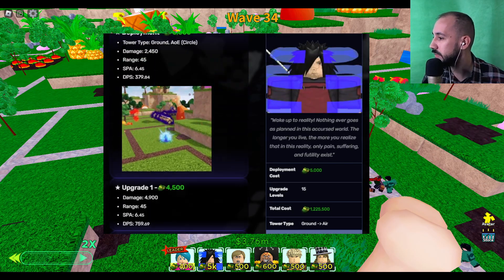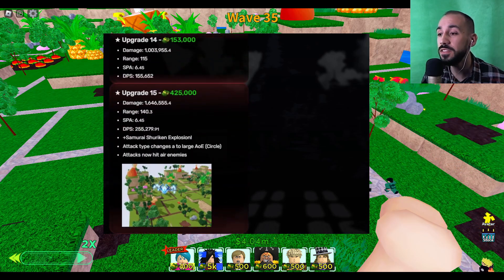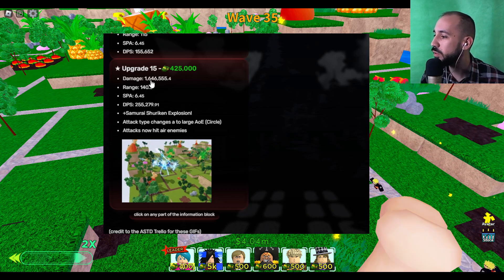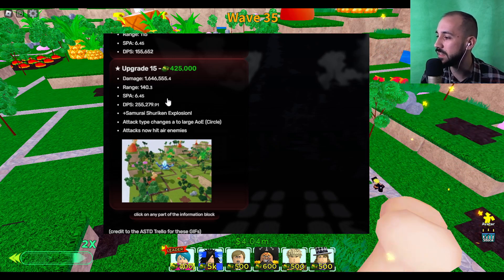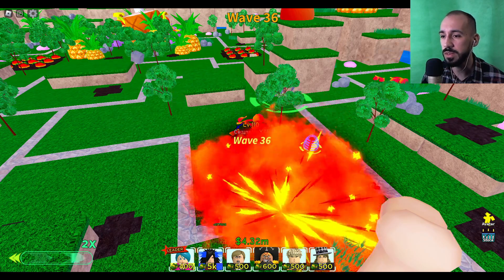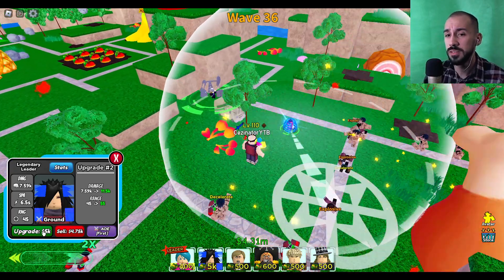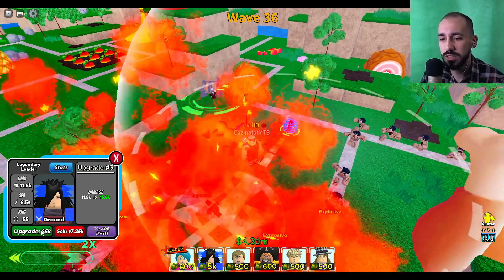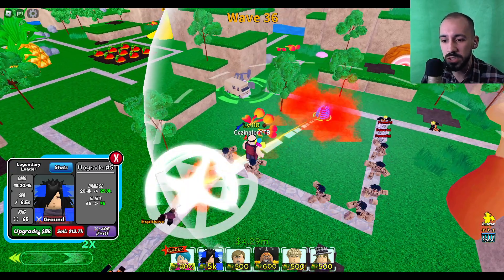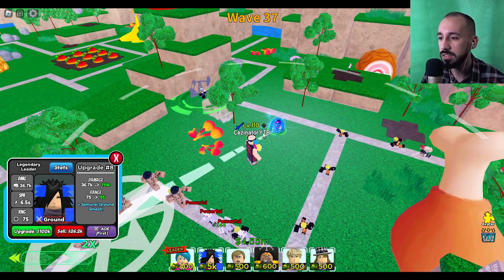At max level, it's gonna have 15 upgrades. With 1.6 million damage every six seconds — that's nice. So let's see how it looks: it's got a nice jutsu animation, bam bam bam, flamethrower style. Upgrade number four stays the same animation, only the damage is increasing. At upgrade 6.5, seven, eight — it's now a seven-star animation.